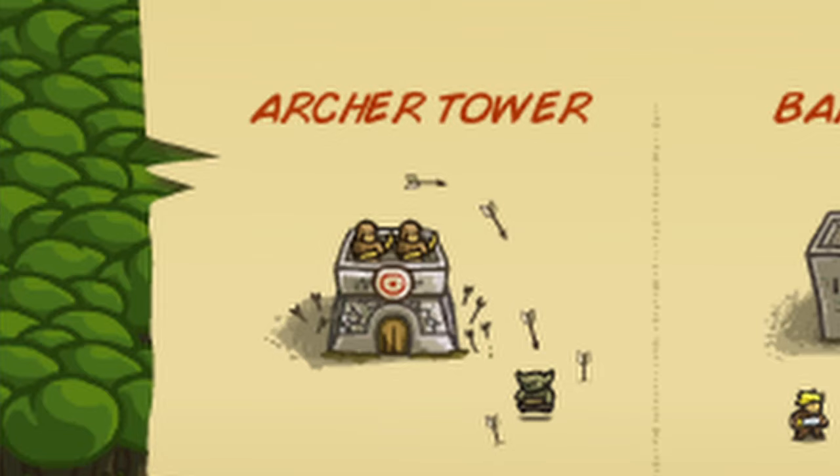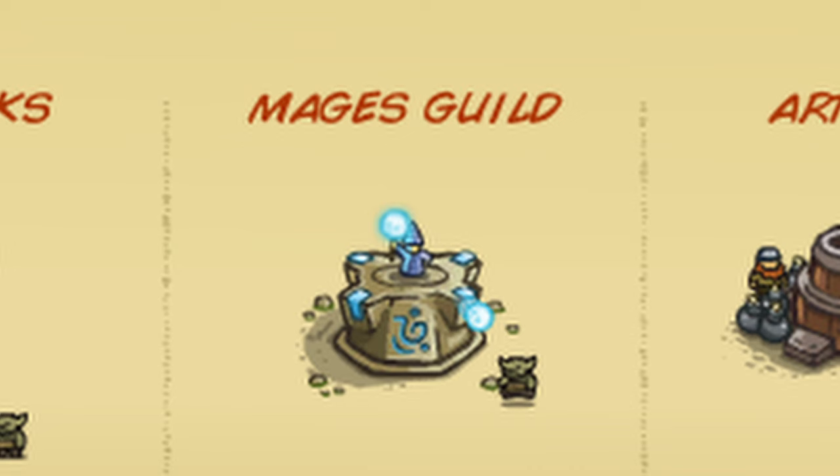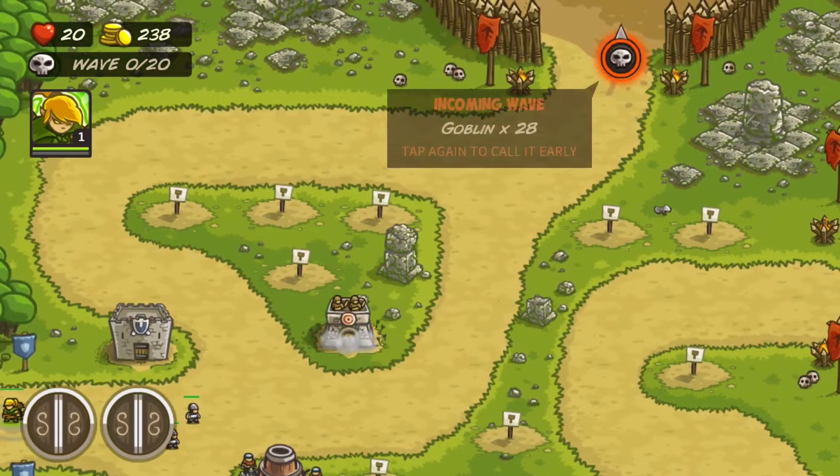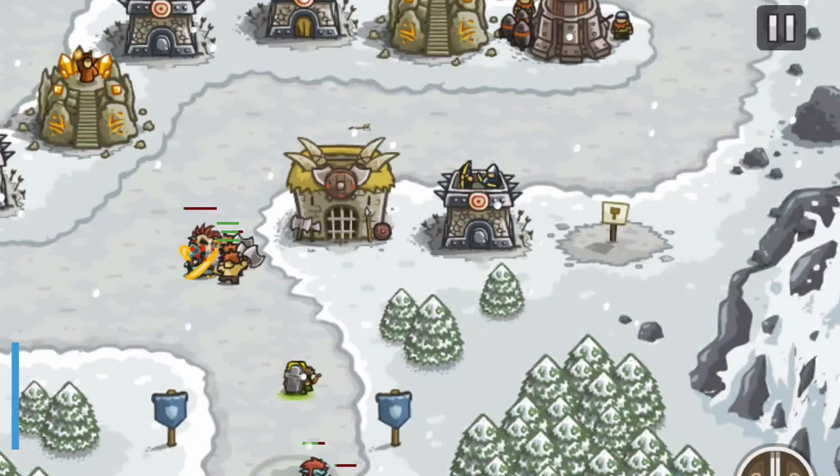All four base towers — the archer, the mage, the army barracks, and the artillery — each have two fully upgraded versions. Today we will be exploring which of these eight upgraded versions is the best. Number eight: the Musketeer.